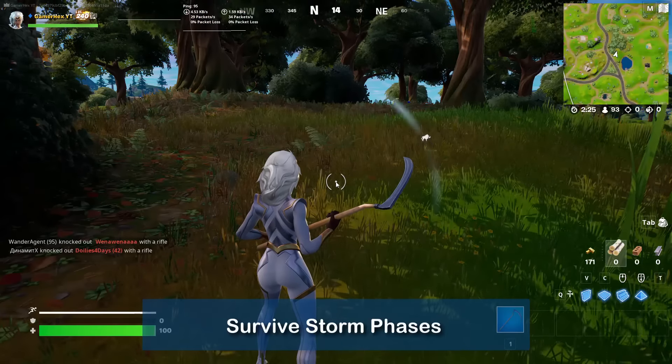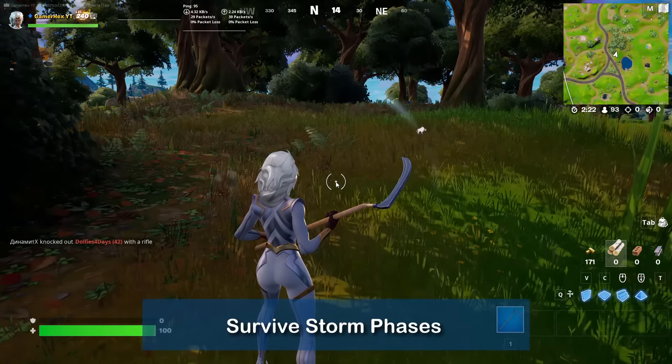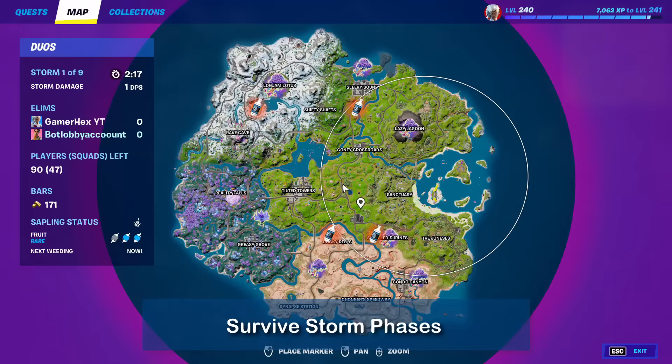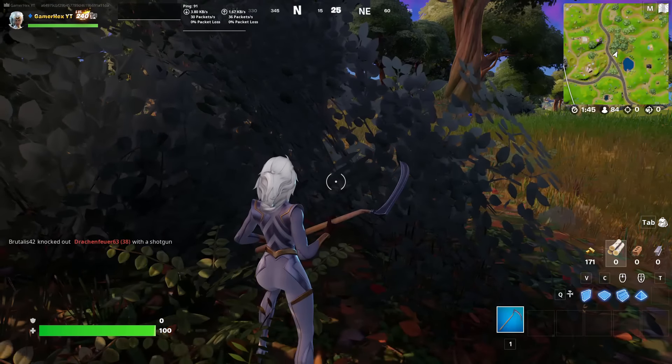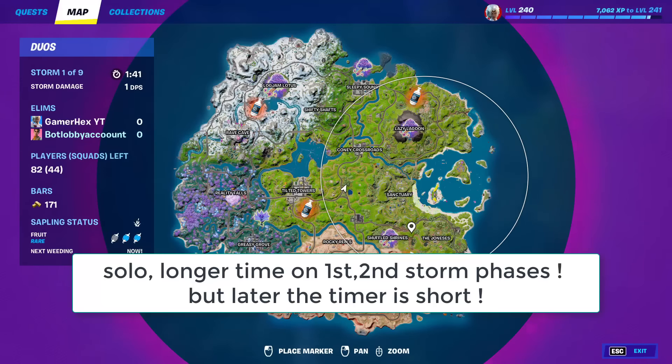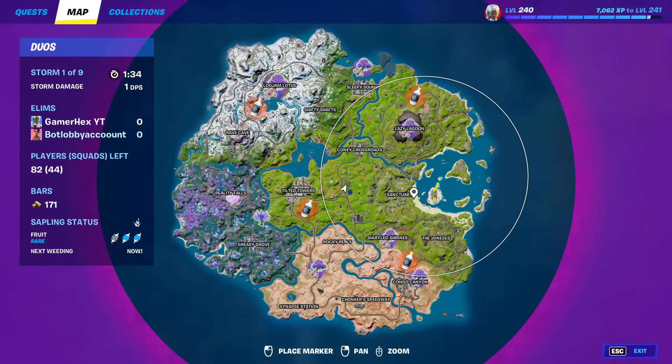Let me explain how the storm circle challenge works. Every time you see the purple storm close in on the white circle, this will be counted as surviving one storm circle. Every time the big circle hits the smaller one, that counts as one storm circle. The circle will start moving after two minutes in solos, and then there will be another timer counting down until it hits the other circle. The first and second circles take longer to close, but after that every circle will have a really short timer.